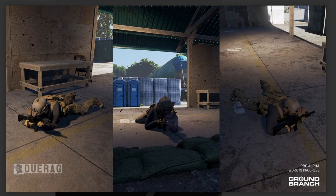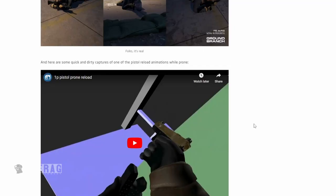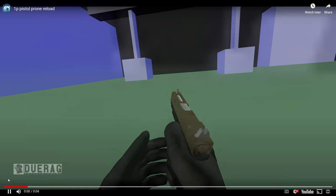This is perfect for the big maps, exactly what we needed. I would like to see what it looks like on an incline — like if the body is on a hill and he has to shoot over it. I hope they did something with that too. Then we have a video showing quick and dirty captures of one of the pistol reload animations while prone. Let's take a look.